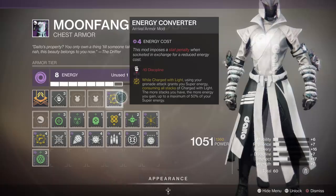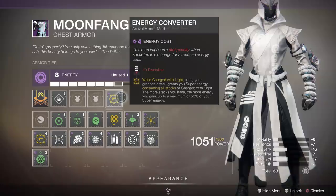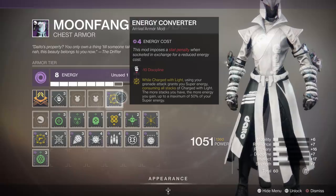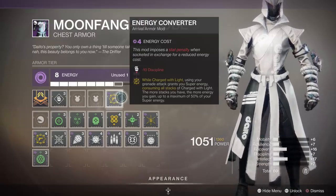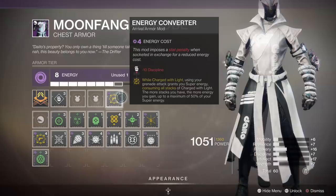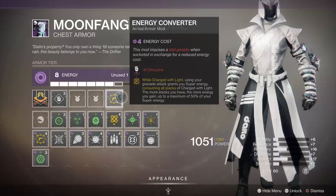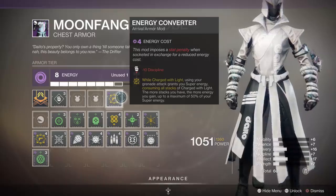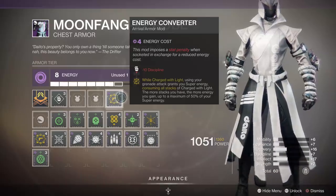How much super energy you get back relates to how many stacks of Charge with Light you have. To get the most back you want to be Charged with Light times five. A key distinction here is it'll give you back half your super, but only the first half — not the second half. And honestly that makes sense, because if you combined this with something like Orpheus Rigs or the Skull of Dire Ahamkara you could chain supers over and over. As it stands it'll only give you back the first half, otherwise it'd be too overpowered.